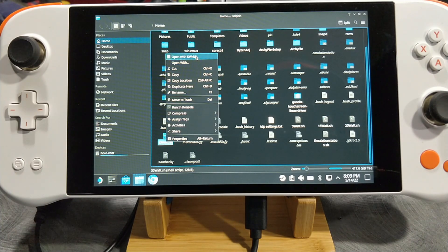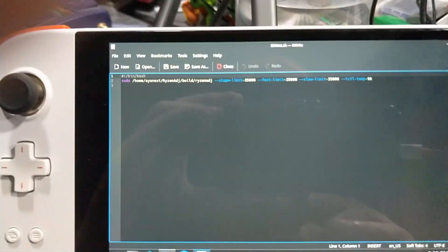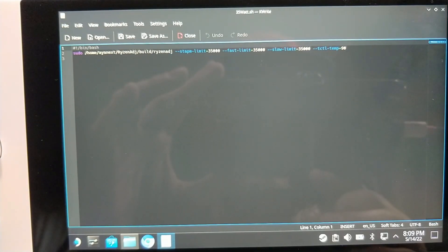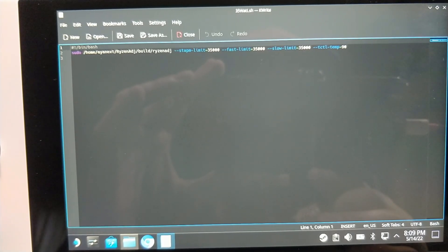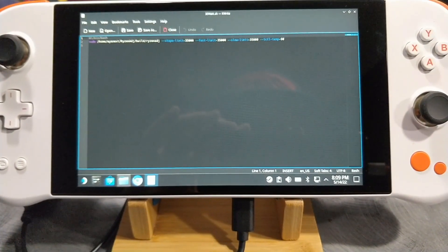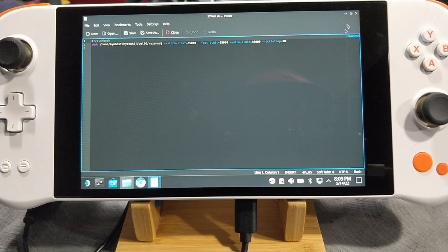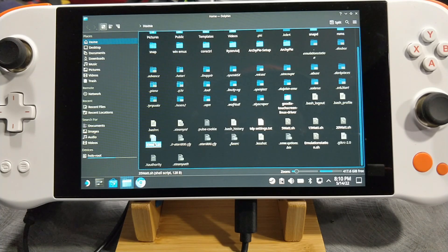Actually, I want to run 35 watt. So I'm going to leave it on this screen here for a minute. It says: sudo /home/innext/RyzenADJ/build/RyzenADJ. You might want to pause the video here and take notice of this. You can use this command to control your TDP. What I've done is I've made it into a script so that I can just click on it and execute it to control the TDP. I don't even have to do anything — I just double click and it changes my TDP.